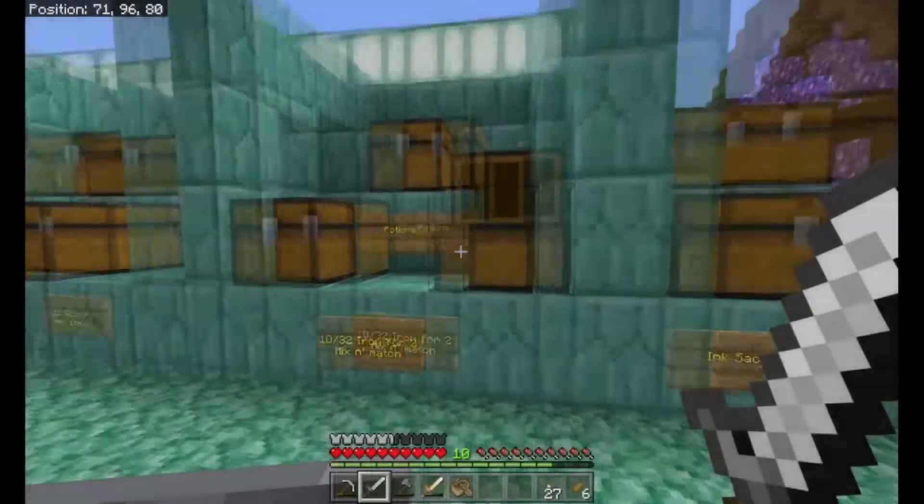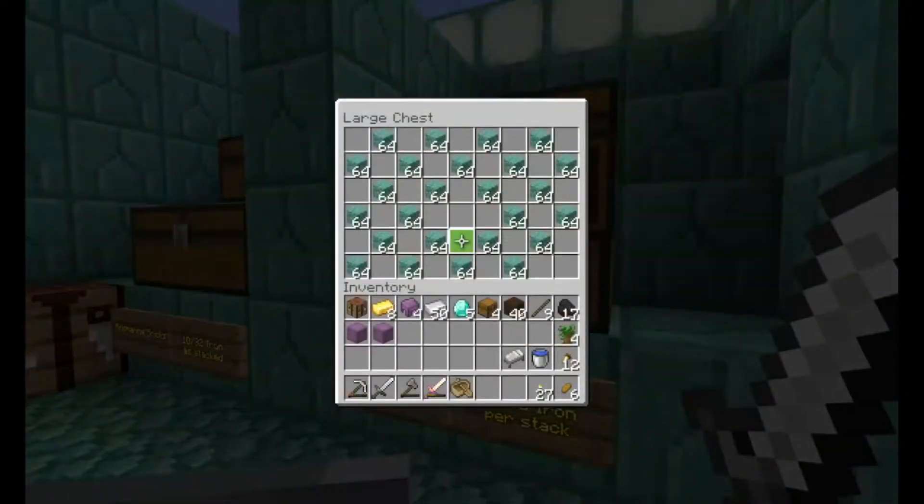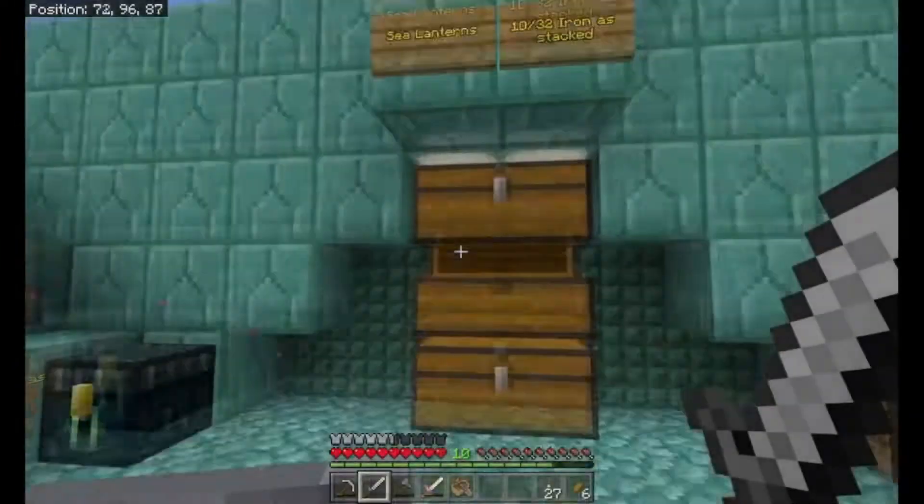There's potions - we could possibly use some of them. There's prismarine which we're not really going to need, but we probably will need sea lanterns at some point. And the one diamond has stacked, so that's pretty good.